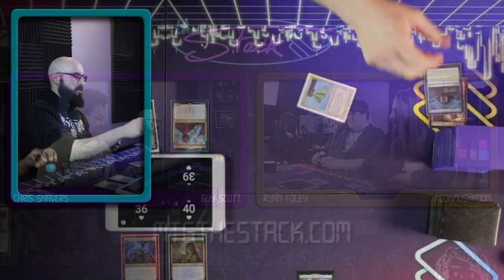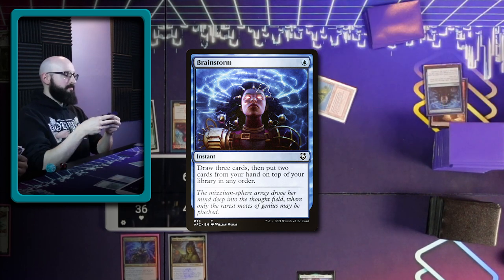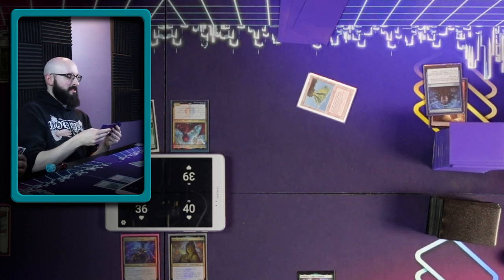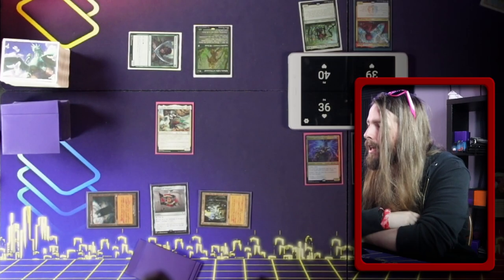Speaking of top decks, we're going to cast Brainstorm end of turn. One, two, three — that's a Brainstorm. He's going to play Land, play Mana Vault, and then play Trinisphere. It ain't that hot.